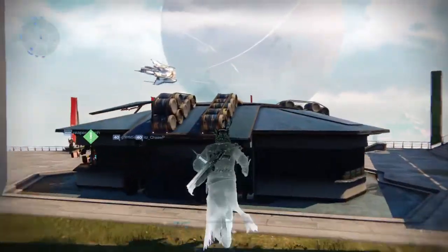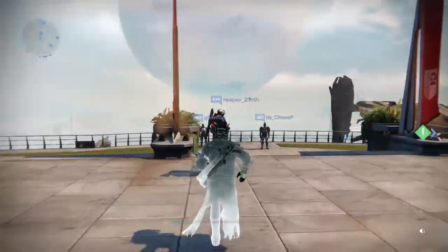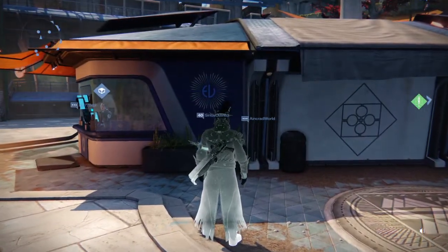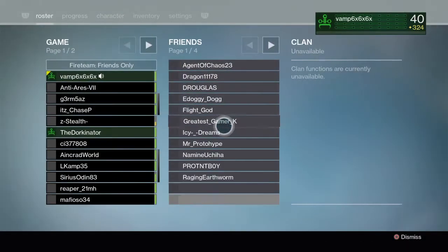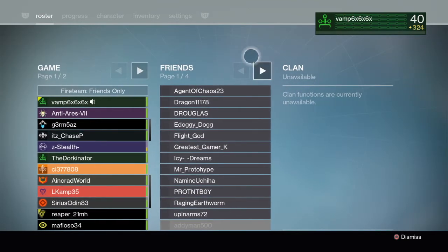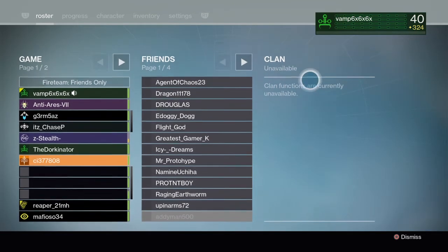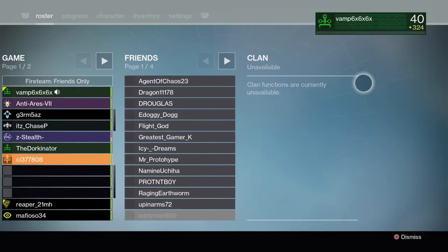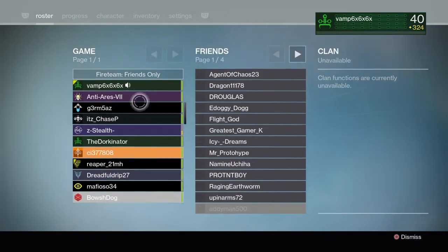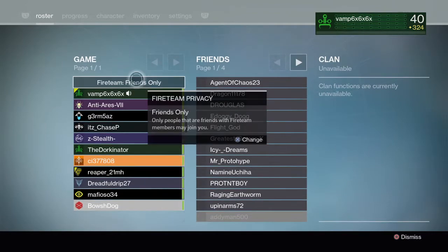I bet you're wondering, hey, why am I here? What new information is there? Well, let's look at our inventory. Let's start with the roster. All your friends are now in the middle. Your clan mates will be here, but the function is unavailable until the launch of Rise of Iron. All your friends are here, and all the people currently in the Tower are right here.